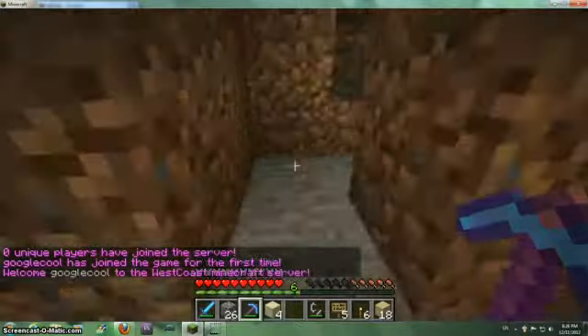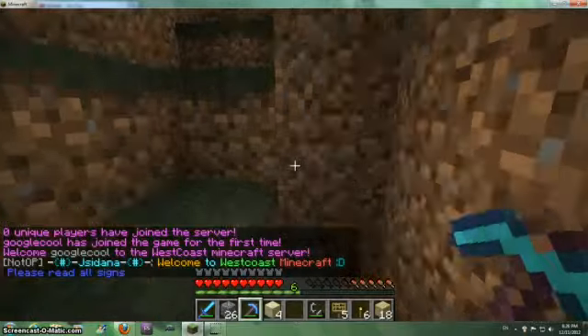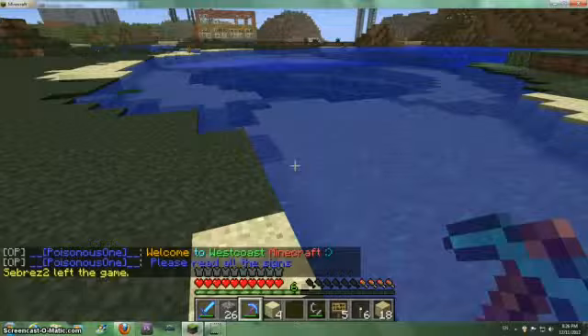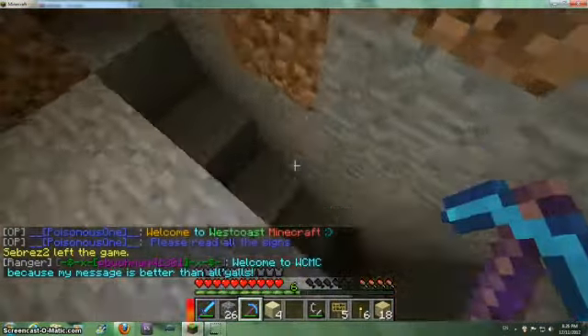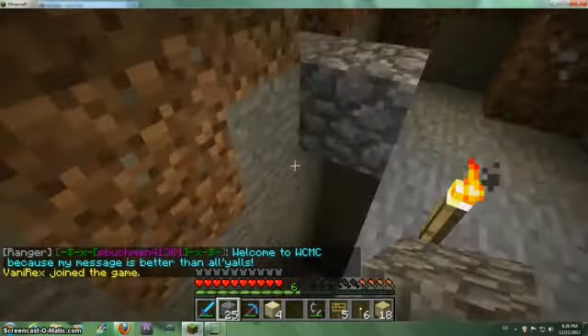Is that an entrance? Yay, it's an entrance! Yeah, okay. So someone new joined the server — yay. Basically this is how you get into my underground city, or my city in progress. I should really build more space right here.